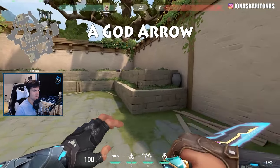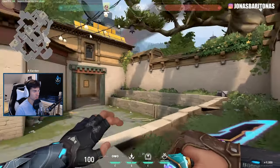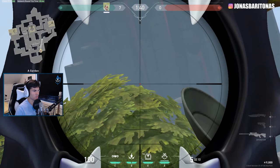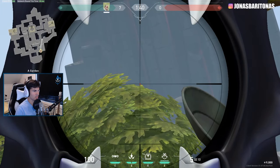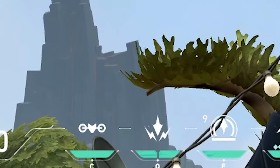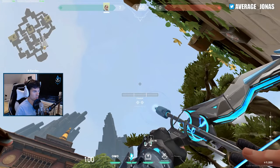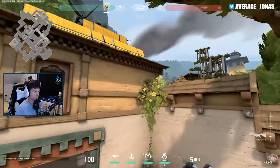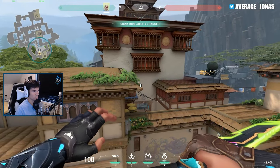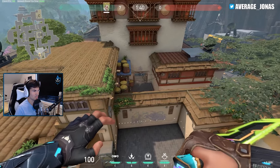On attack, the best arrow for A is the god arrow, but obviously this one is really hard because it's kind of pixel perfect. What you're gonna do is place your bottom left HUD line just on the left edge of this very treetop. You just need to practice this one a lot — then you do two bar no bounce. This one reveals everything on site and even people rotating from B main. It's an insane arrow.